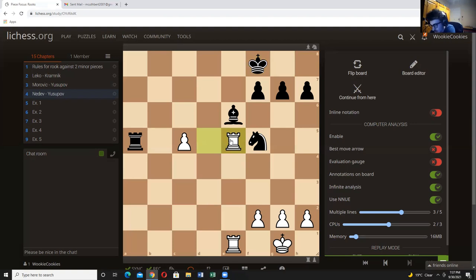My thoughts when assessing this position: we should probably start by assuming this pawn is going to fall. If this pawn falls — well, if the pawn falls black is just winning, it's so much easier for him to play with the two pieces on one side of the board and try to create weaknesses.